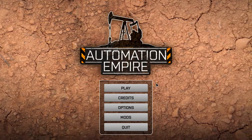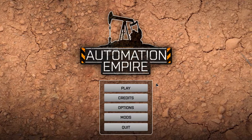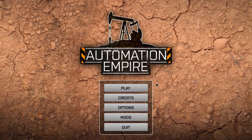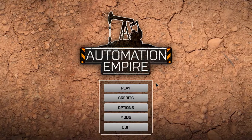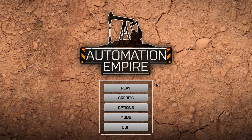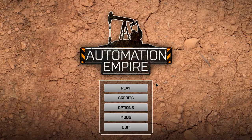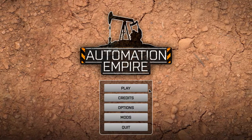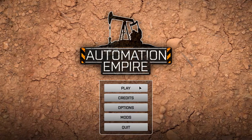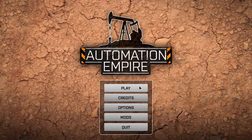Hey everybody, we are back here in Automation Empire for Season 2, Episode 4. This episode is going to be a little crazy — I promise you that. I was asked by a friend to show how the claw track works, so this video we're going to get claw tracks in our build. It's going to be kind of a tutorial. I hope you guys enjoy this tutorial on claw tracks. Here we go.